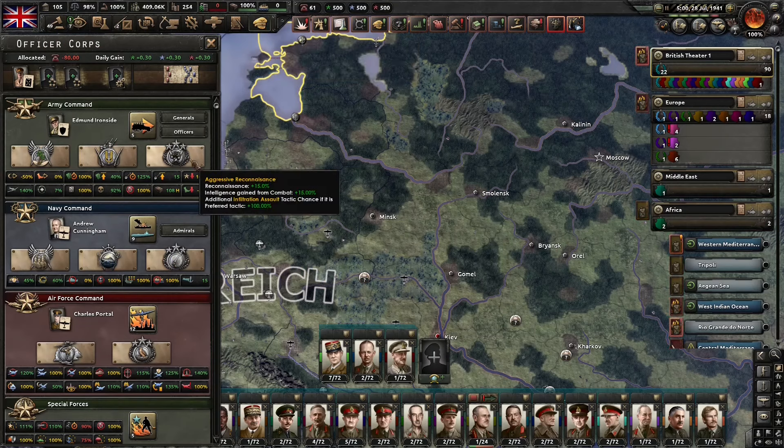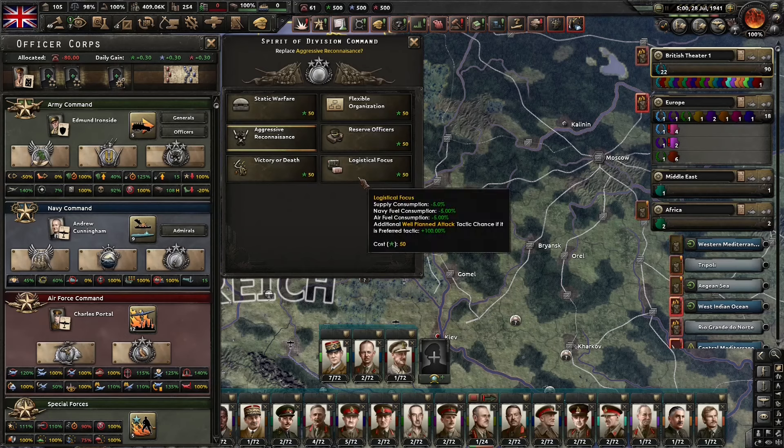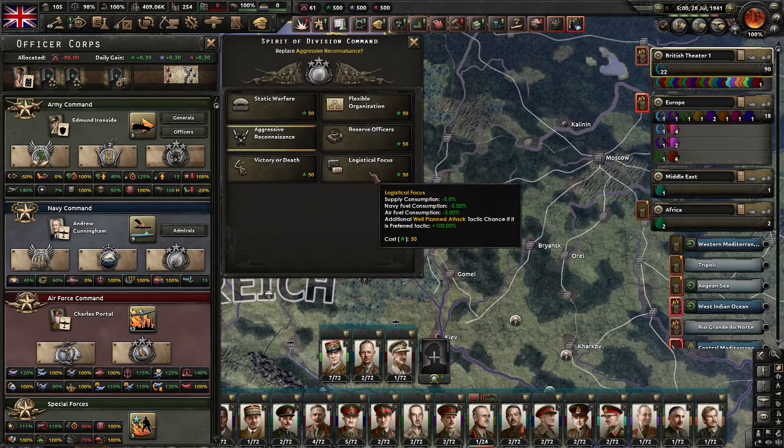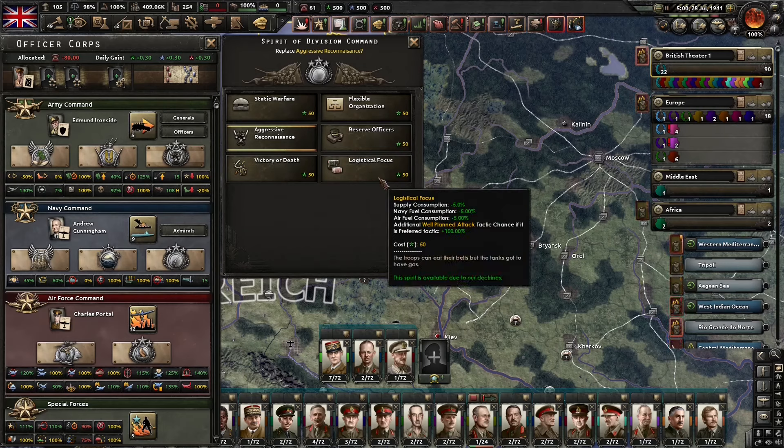Number nine: can we use the grand battle plan logistics focus army spirit? This is a grand battle plan-specific option. Going to the spirit of division command for 50 army XP, I can select logistical focus, which reduces supply consumption by five percent, navy fuel consumption by five percent, and air fuel consumption by five percent, as well as a bonus to well-planned attack tactic selection. That supply consumption reduction is what we're looking for — it's roughly equal to the butterfront bonus that Germany has, and this applies to any country that uses grand battle plan.